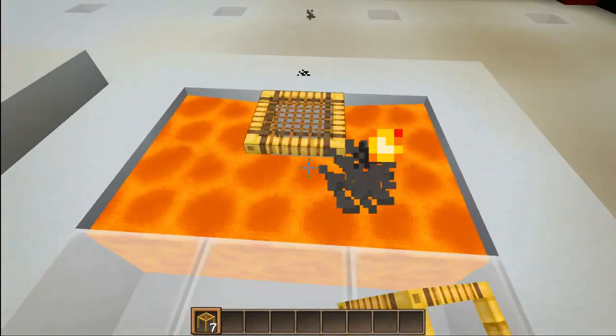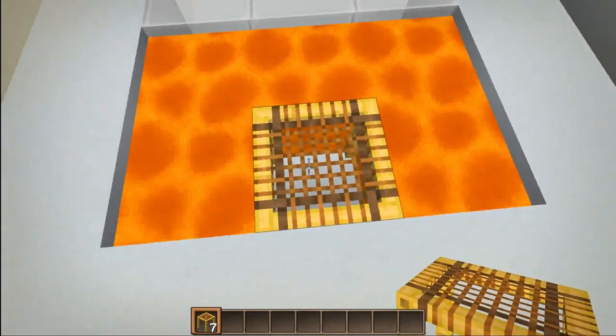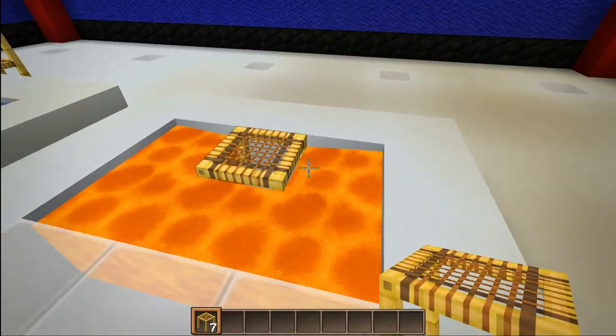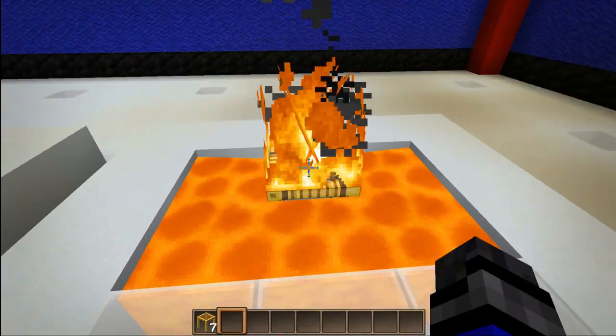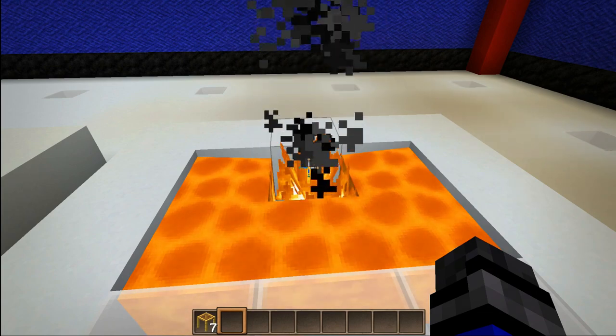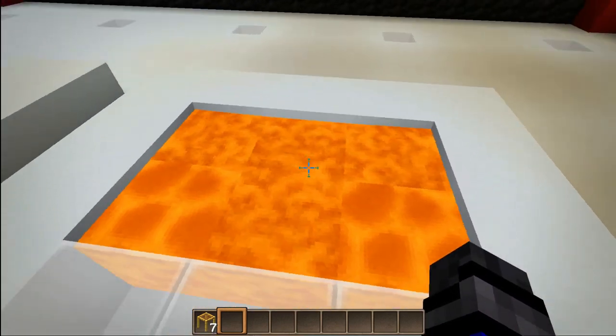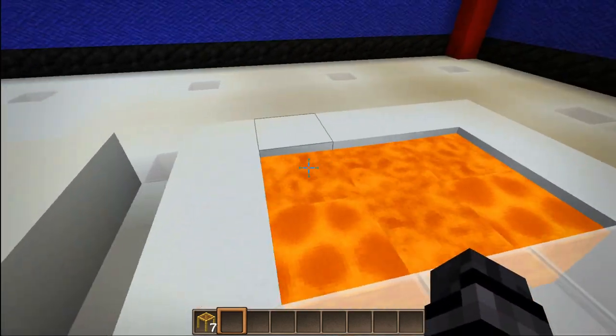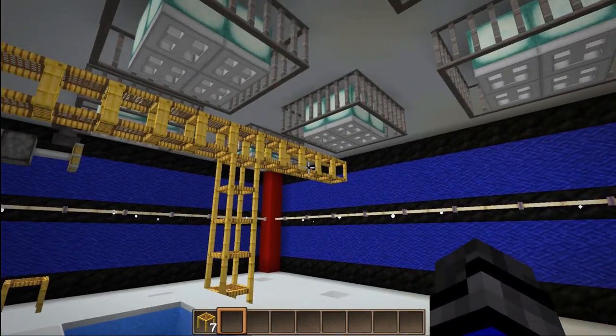Now let's see what happens when we place it in lava. As we saw, it can actually delete the lava block. But this will eventually catch on fire. And as we can see, it is now caught on fire — and poof, it's gone. It is completely gone. It does burn in lava, so don't get it near fire or lava, because bad things can happen.